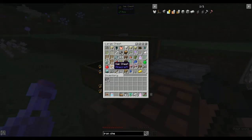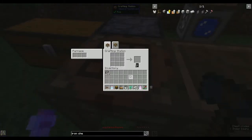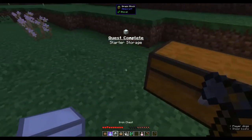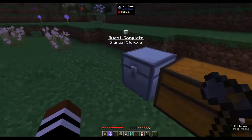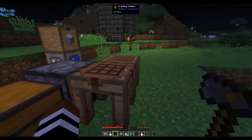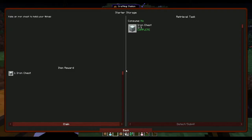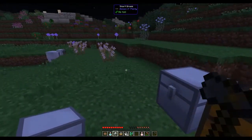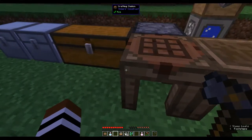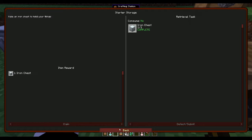I need another chest. The only thing about iron chests is they don't join up like vanilla chests do - you can put a whole row of chests but if you put them together they don't join up like vanilla chests. We've got that done - oh, you get another iron chest! Put that next to it - it's two separate entities, it doesn't merge.